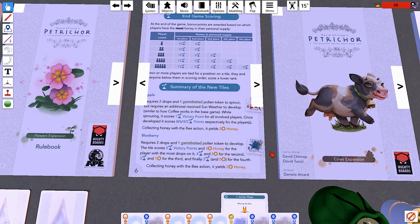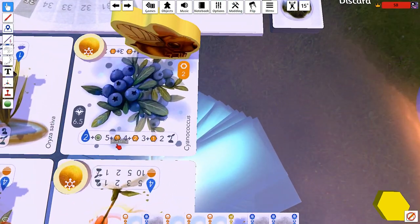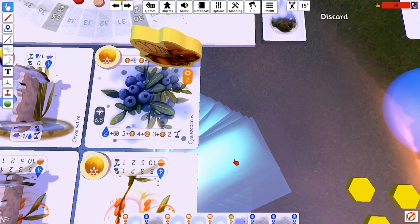The blueberry requires two drops and one germinated pollen token. The tile scores five victory points and three honey for the player with the most drops. The payout includes some number of honey, so that's pretty straightforward. It just needs a germinated pollen.